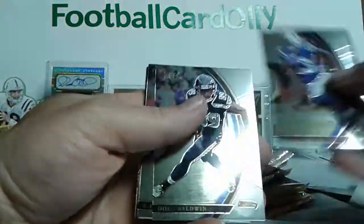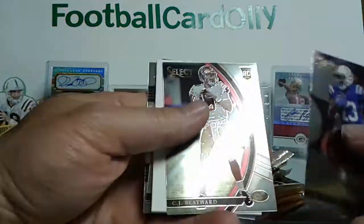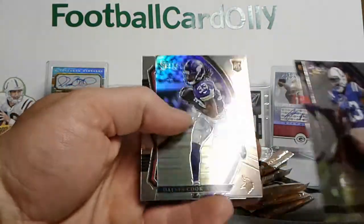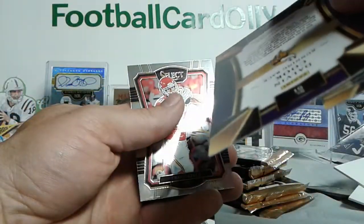Still can't believe that one of one. TJ Hilton, Doug Martin, CJ Bethard rookie, filler card, Dalvin Cook — Prism, Concourse. Tricolor Travis Kelce.